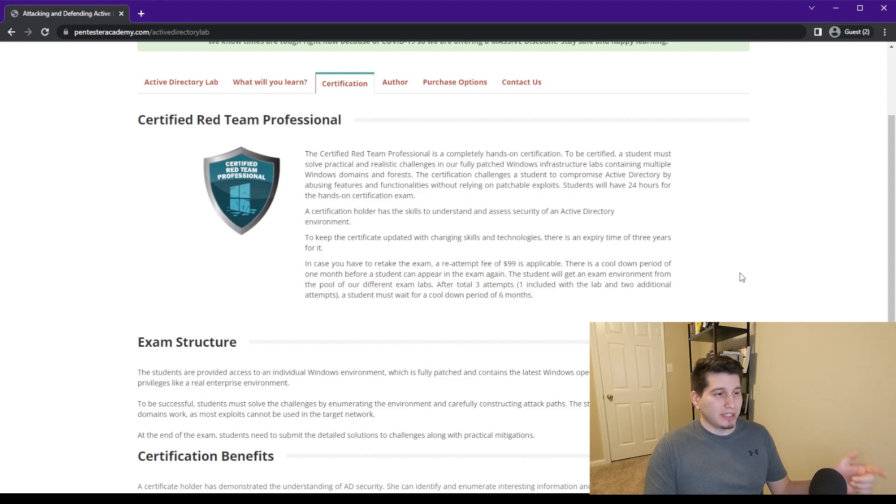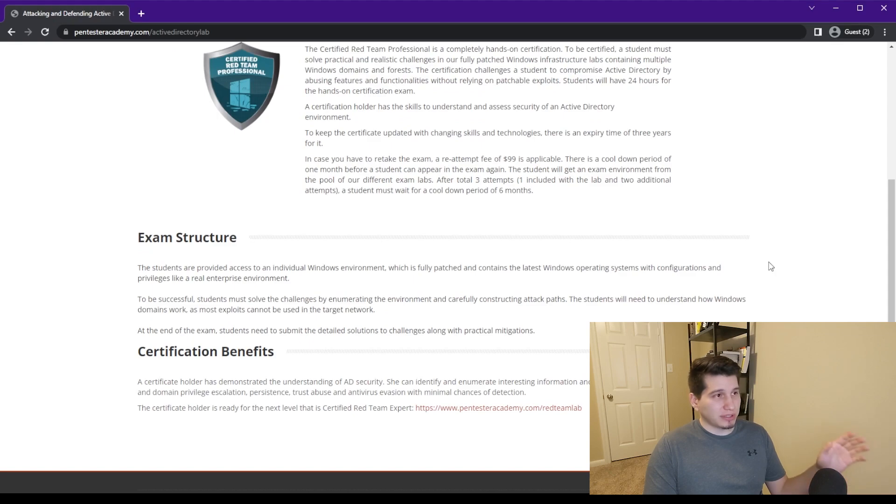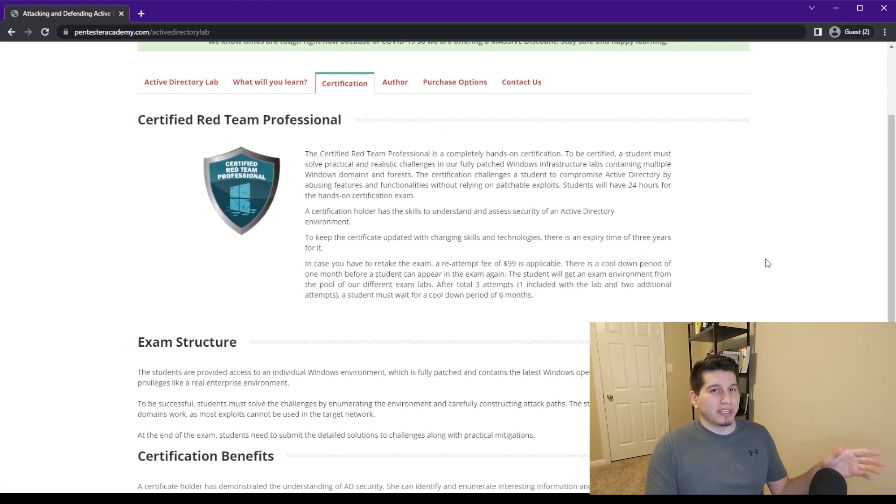The attempt fee is currently 99 USD. The exam is similar to the lab — all machines are fully patched and running Windows. It's not proctored, so no webcam required. Scheduling is very easy: your portal has all the content, videos, tasks, and an exam tab. When you're ready, just click to start — no need to schedule weeks in advance. It takes about 10 to 15 minutes to set up the exam environment, provides a timer, and when you're done you click stop exam. Once you stop, you can't access the exam again, so make sure you're completely finished.